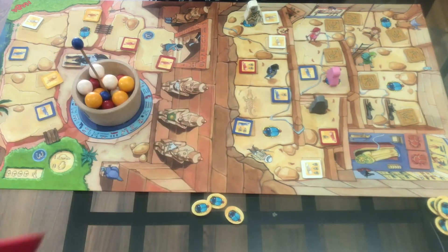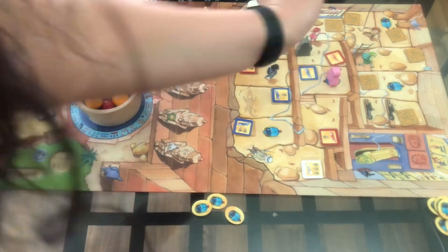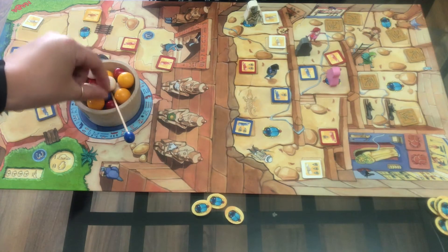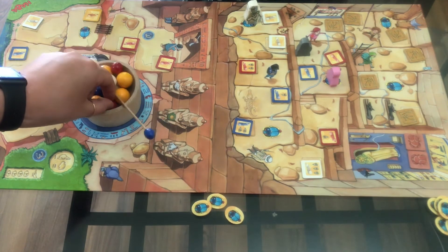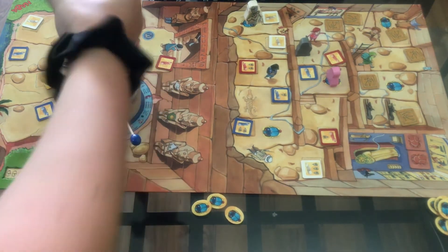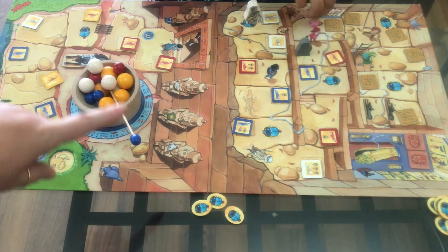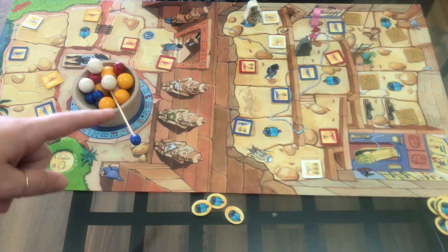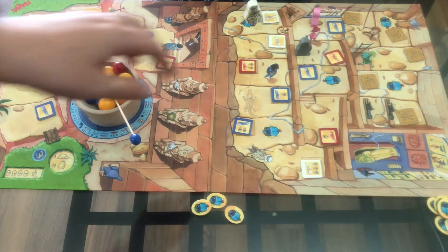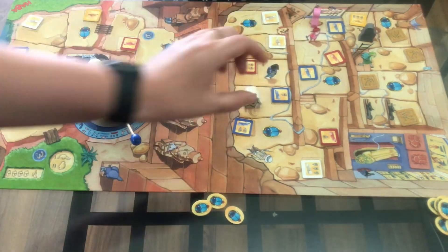Andrea picked out the blue but she has the maximum amount of scarabs — three — so she will not be taking any more. I go for a red, but I can't switch which one I'm going for once I've committed — and I got it out. Andrea's turn: it's okay if the stick is slanted, only when it completely falls out do you have to reset it. The mummy moves three — one, two, three — and I need to pick out a yellow.